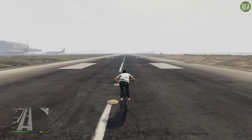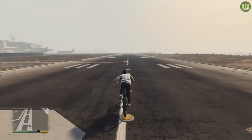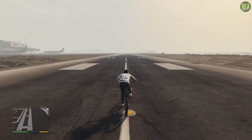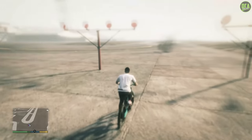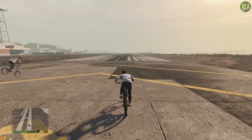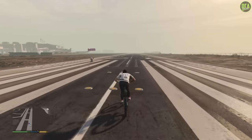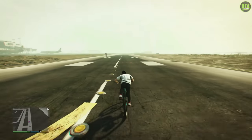We also tried racing it against the BMX bike and the Inductor did beat it. However, if you bunny hop the BMX over and over it's actually the fastest bicycle in the game, and when we tested that against the Inductor boosting while leaning forward, the BMX just absolutely obliterates it — it's not even close.